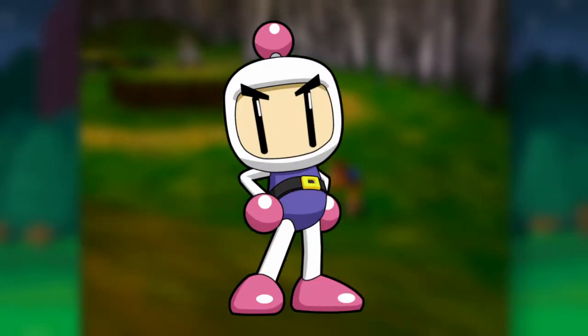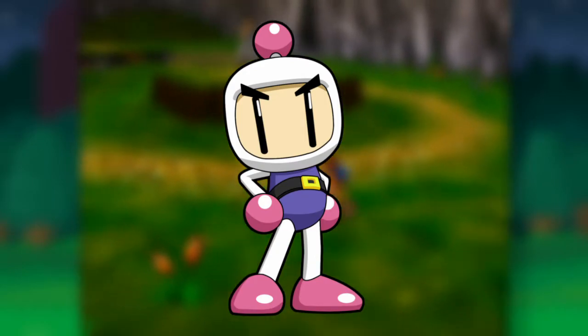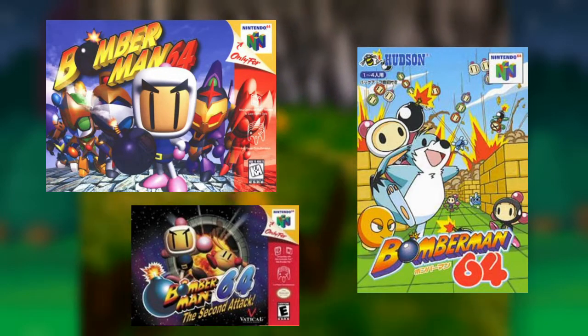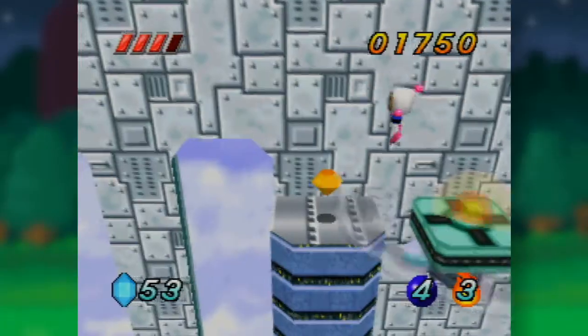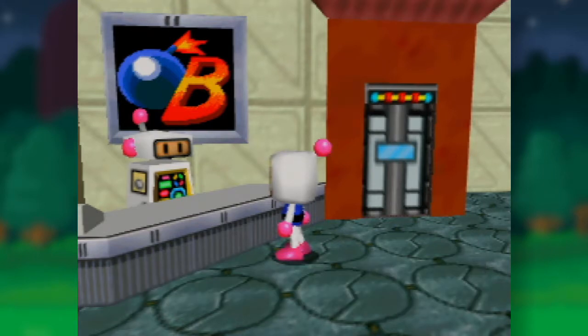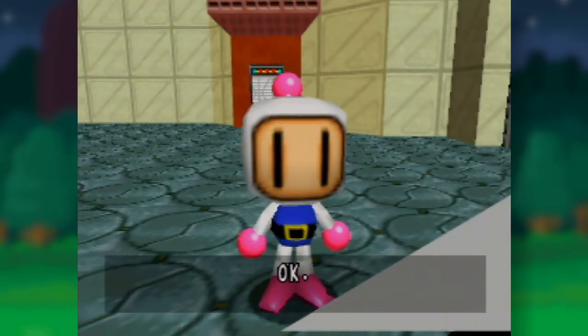Known for his classic grid-styled gameplay where you place bombs to destroy obstacles and enemies. There were quite a few entries on N64 based on the classic style of gameplay, but I don't really care about those today. Because into the fray enters Bomberman Hero, a blend of 3D platforming and classic Bomberman mechanics tied together with a story and boss fights — and that sounds like my kind of game.